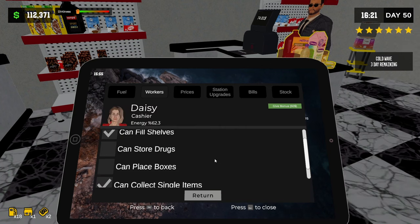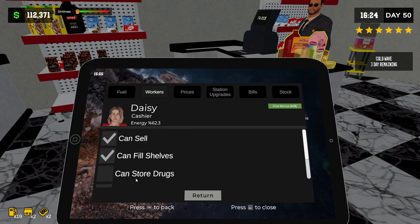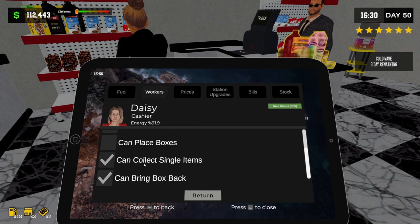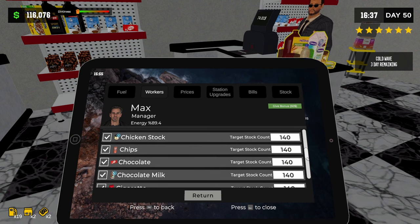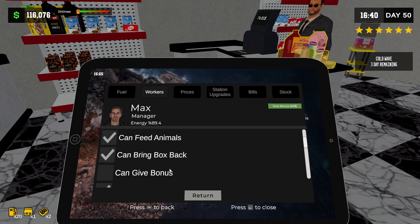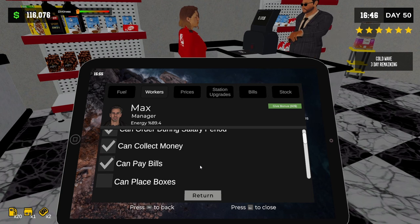Can place boxes, can bring back boxes. I'm gonna take that away. Let's look at Max — he can do more things now. Can collect batteries. Can give bonus if employees are tired. We're slowly catching a bank of money. It's like $50 bonuses. Let's do that. Whoa — that's different. Can warn customers.